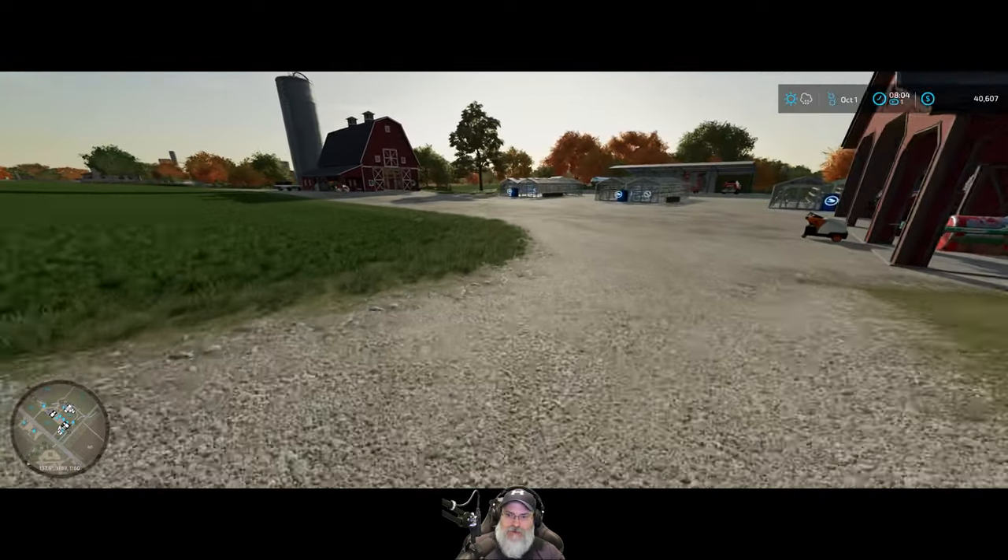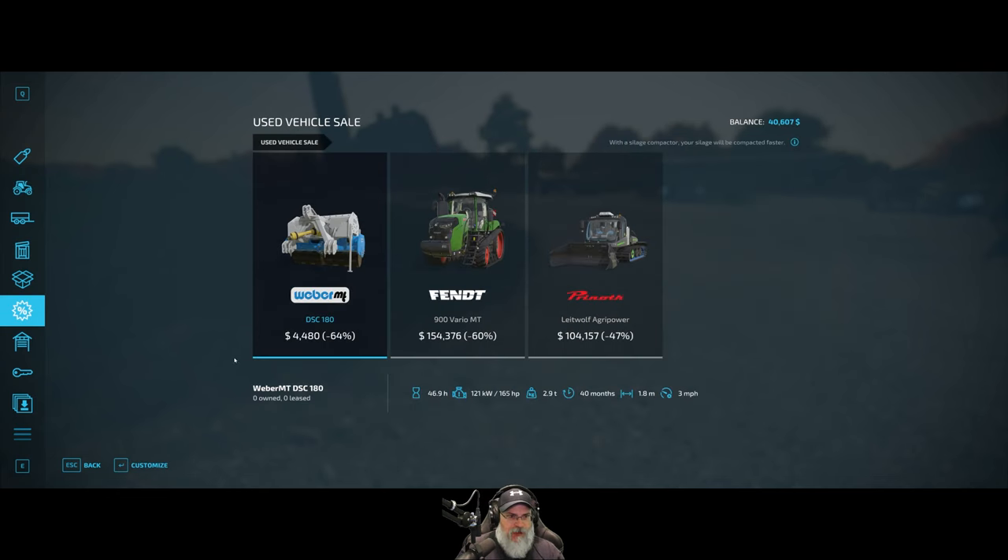First order of business, let's check the sales and see if anything good has come up. There's a leveler for silage heaps - nope. Here's a large Fendt tractor, way beyond what we can afford, though it's 60% off up to 431 horsepower. That silage compactor is still there - they really want to get rid of it. We might do silage silos and bunkers once we have cattle, but that's still a ways out.